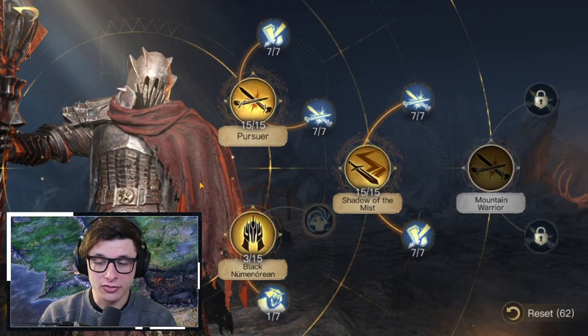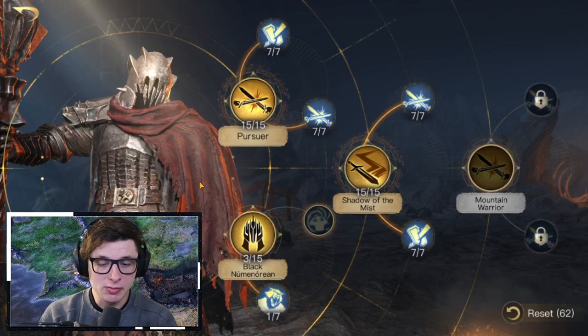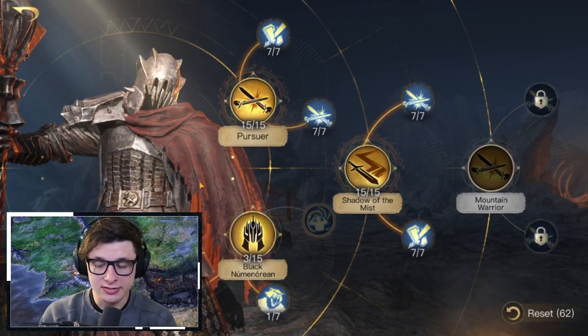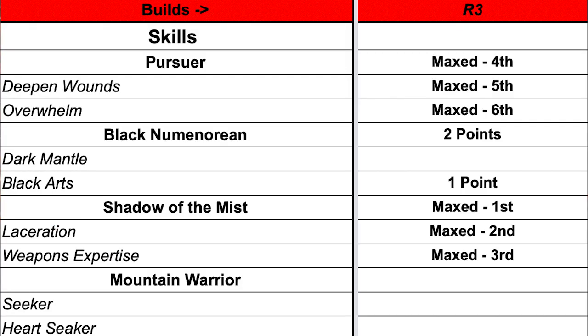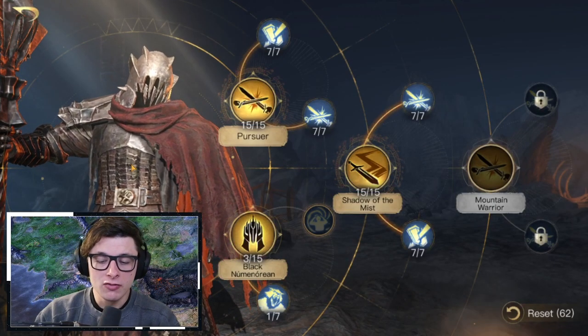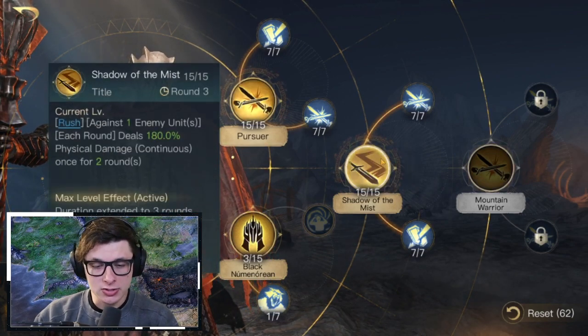The most ideal build for Agzok is at Respect 3, which is pretty good news because as a tier one commander that's relatively achievable. I'll have this on the spreadsheet — I'll put a picture on screen, and the spreadsheet is linked below for a quick reference.